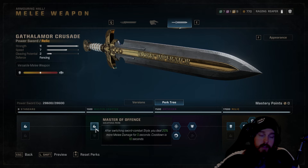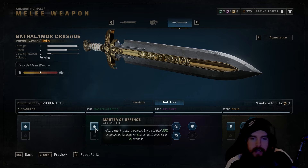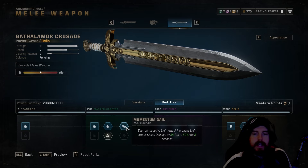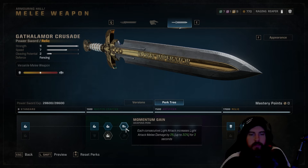With only a 10-second cooldown on Mastery of Offense, keeping that in mind regularly can maintain that 20% additional melee damage quite often. After that, a 5% melee damage increase, then Momentum — each consecutive light attack increases light attack damage by 3%, up to 30% for three seconds. You'll notice skulls appearing in the top-left screen indicating your stack. This applies to both speed and power styles since both have light strikes until you use the heavy attack, the Power Rake.